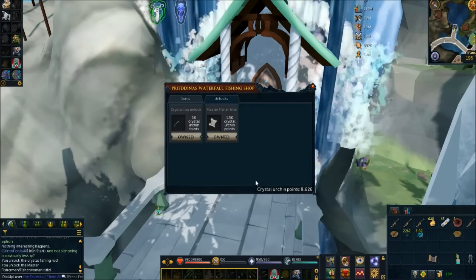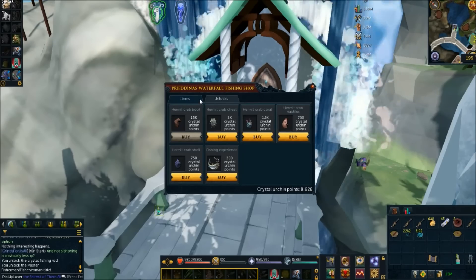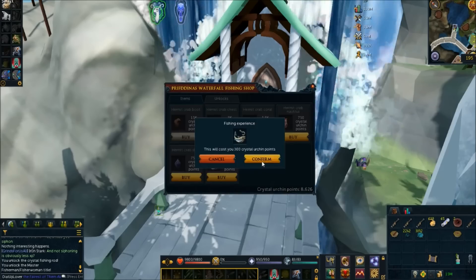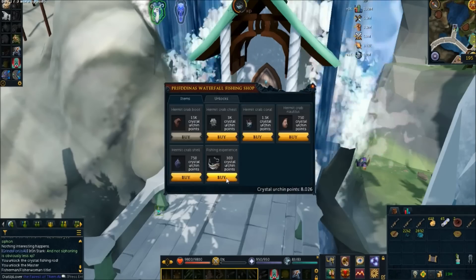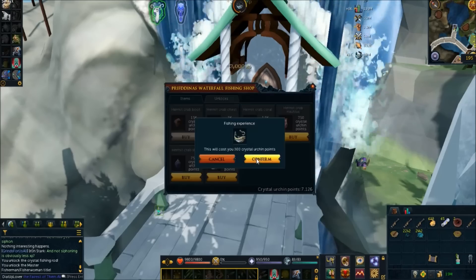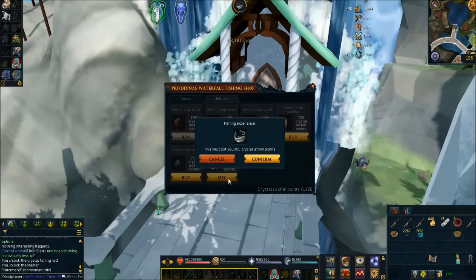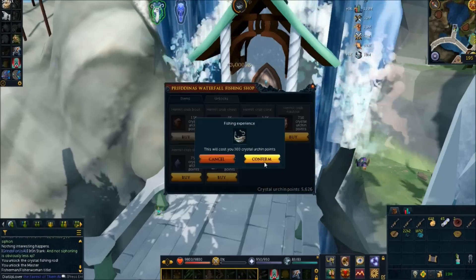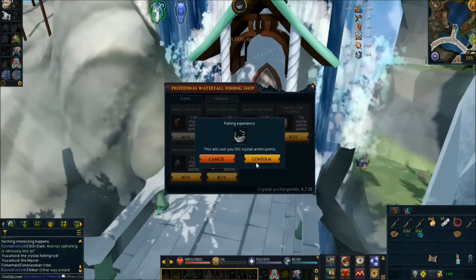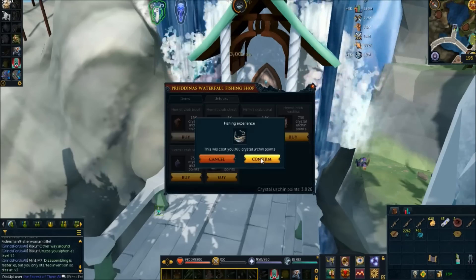We're going to take the crystal rod unlock and the master fisher title. I don't have the hermit crab pet so there's no point grabbing those things — I'm going to redeem the rest for fishing experience. Look at these XP drops, it is so satisfying! Some people might say 'what if you get the pet while fishing more and won't be able to buy the hermit crab boot?' Well, I guess I'll just do more Prifddinas waterfall fishing.